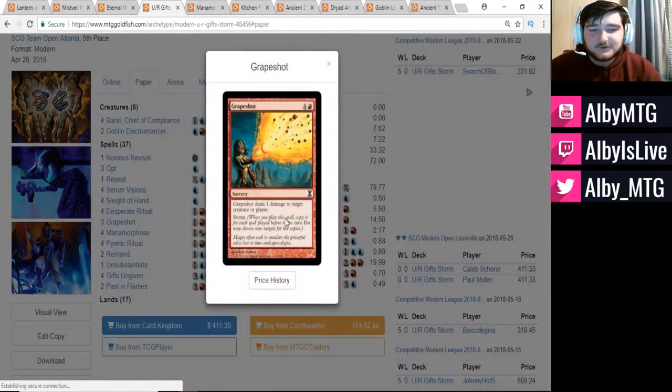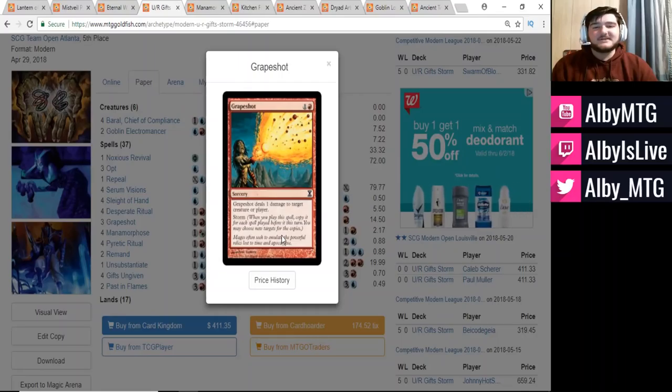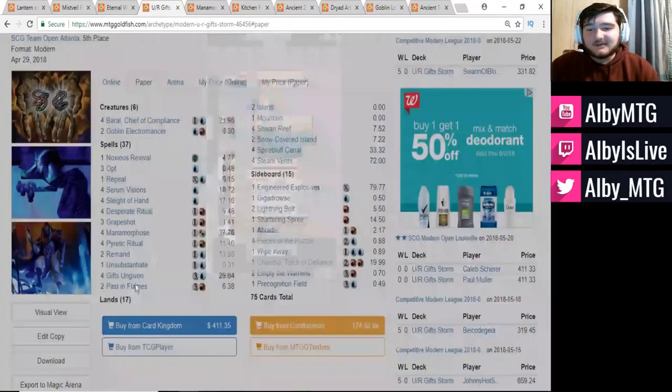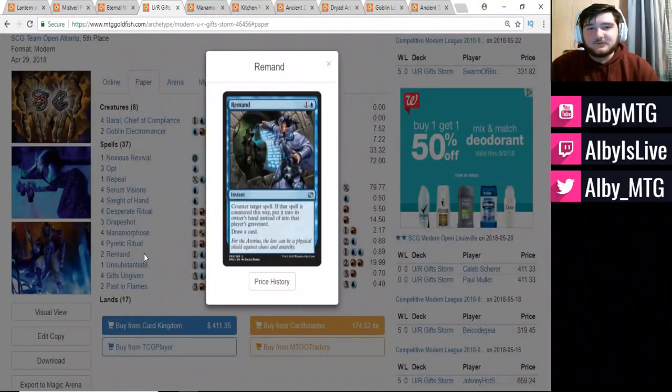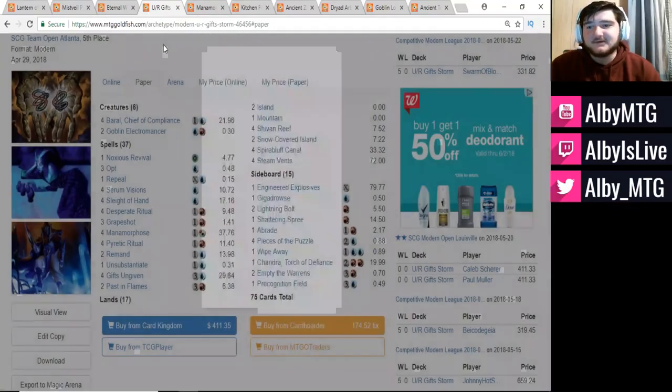You can see all the decks playing it — things like the Gift Storm deck. The Gift Storm deck plays Remand because of Grapeshot's Storm ability: when you cast Grapeshot as your 10th spell, you have 10 copies on the stack. You can then Remand your own Grapeshot, counter it, put it back in your hand, draw a card, and recast it. Your Storm count is now up by 2, so you're looking at 21 points of damage from the Grapeshots — enough to kill your opponent just off Remanding your own Grapeshot. That's the only reason Storm plays it.